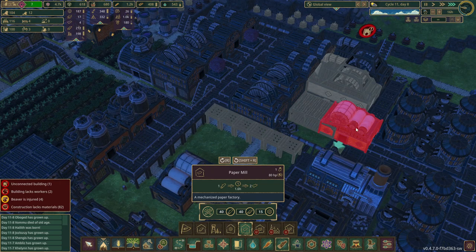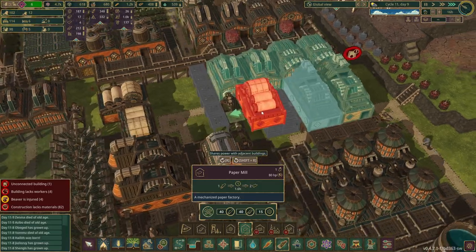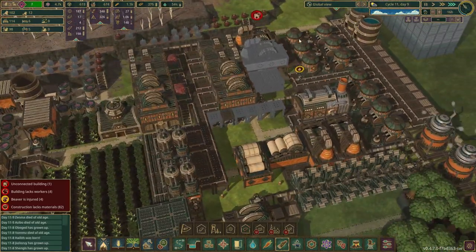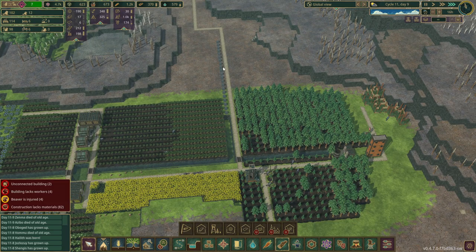I guess we could do that — put some beautification stuff up here. Yeah, okay. Then what do we put in this gap? Another warehouse? Of what though? Let's let them get that stuff done. Let's get up here and start getting rid of some of this, start getting this water out this way.